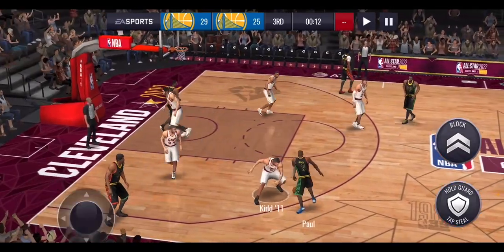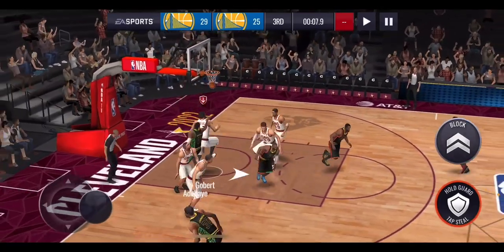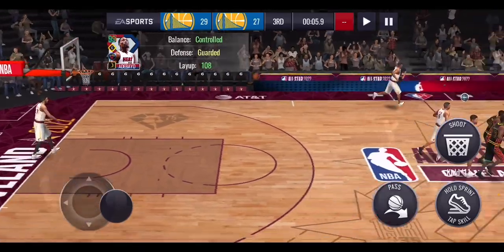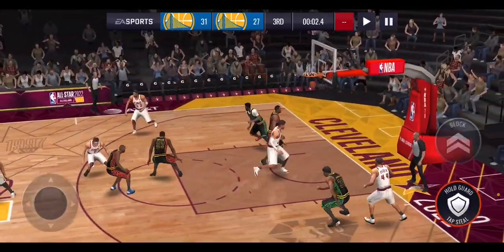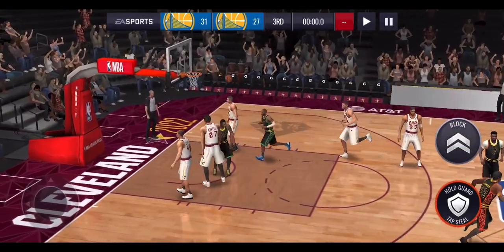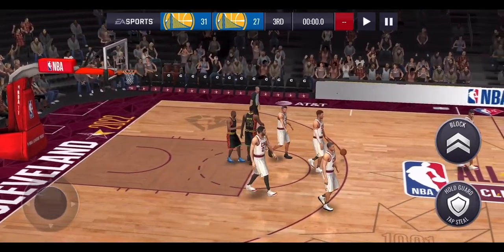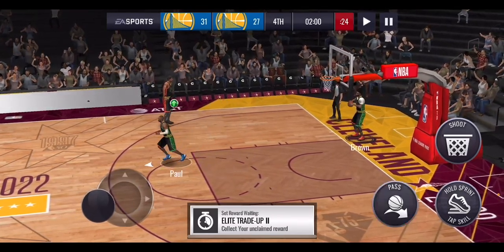Chris Paul dribbles around, Jason Kidd misses — they play Magic and he bricks the three, but Bam gets the rebound. We're up by two with five seconds left. Jason Kidd shoots what should be a three but it counts as a two-pointer and he splashes it — four-point lead for the 1 million coin squad. Jalen Brown misses the three at the buzzer. What can the 10 million coin squad do to answer back? It all comes down to this.